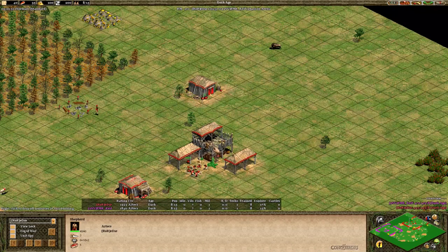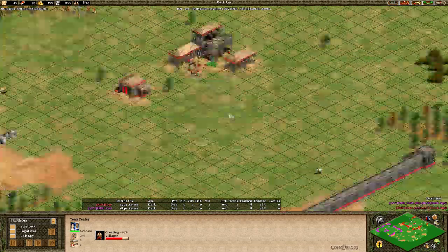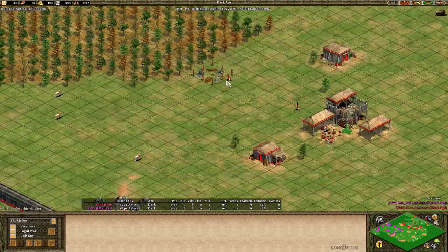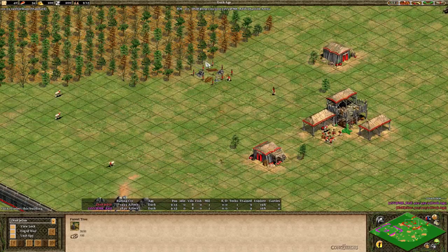Eddie likes to go for another build where instead of waiting for 25 or 26 pop, he's going to click up at 24, and in this game 23 population, and then sell some stone so that he'll have resources to get up to the castle age as fast as possible.